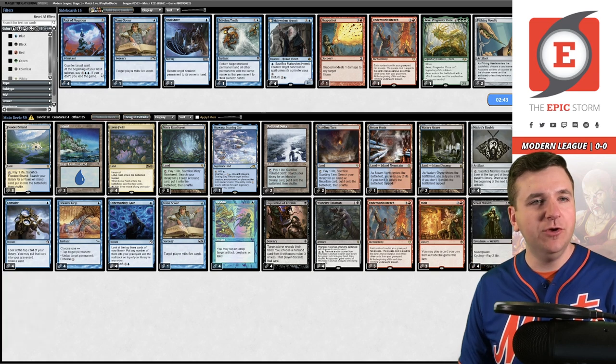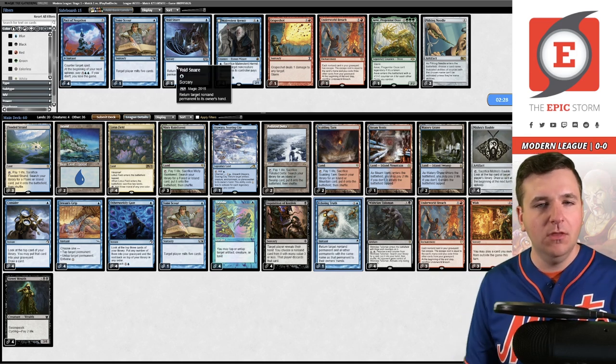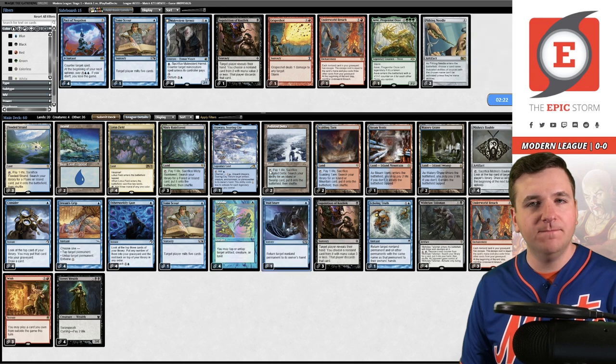I have a feeling Pact isn't too good here, so I'm going to board that out for an Echoing Truth. I'll board in Voidsnare in case they have something like Leyline of the Void. I also have a feeling Inquisition isn't amazing against the deck that wants all their stuff in the graveyard. I'll try this out.